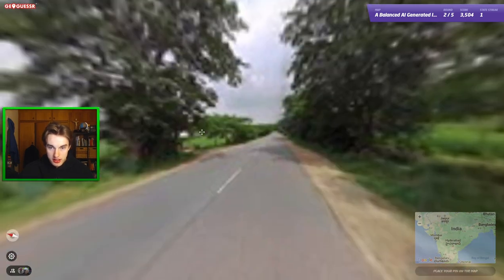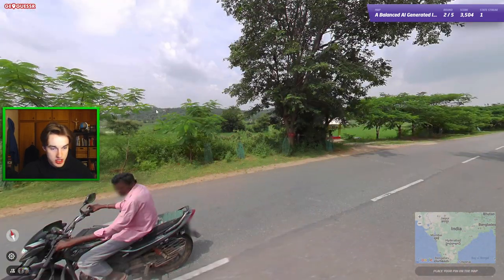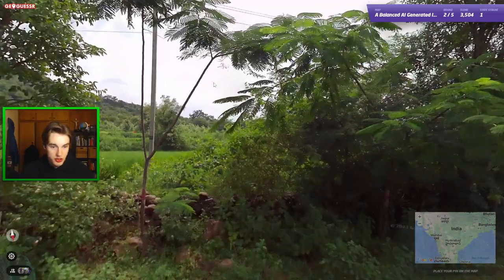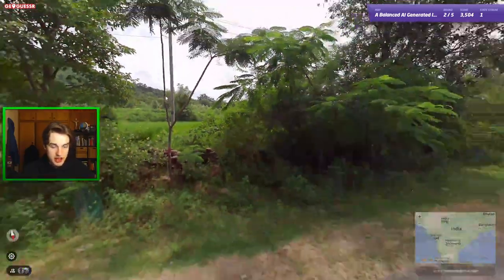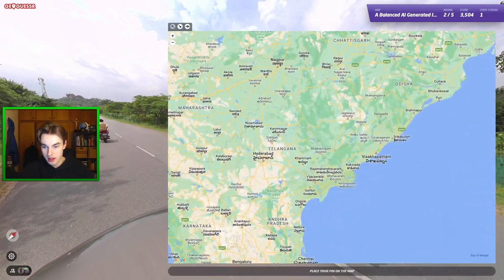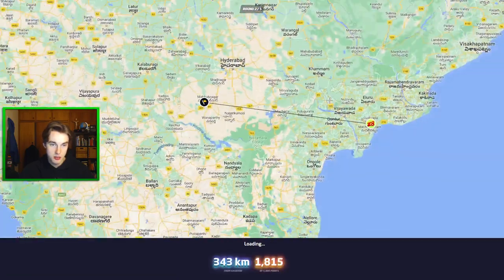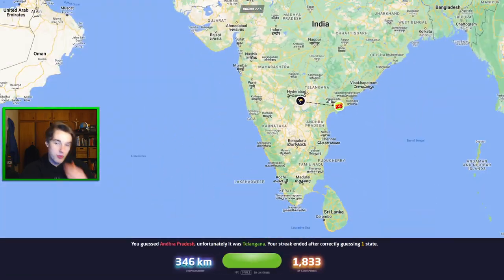Okay next one here — greenish hills, darkish soil. We've got Brazilian poles here, so Andhra Pradesh. We got this area. And it was actually over in Telangana again, unfortunately. That's okay. Next one here — Brazilian again. It's really serving us all the Brazilian ones. This is more of a Telangana pole top with the plate at the top — we might hit the three-peat. But we have a big mountain there, so I don't really know where the mountains are in Telangana.